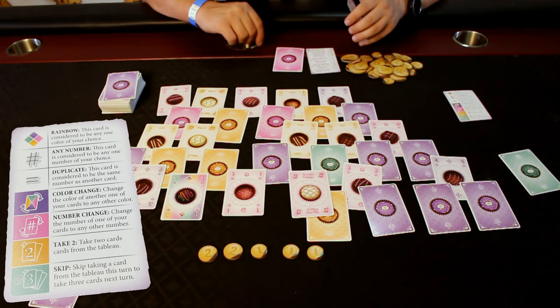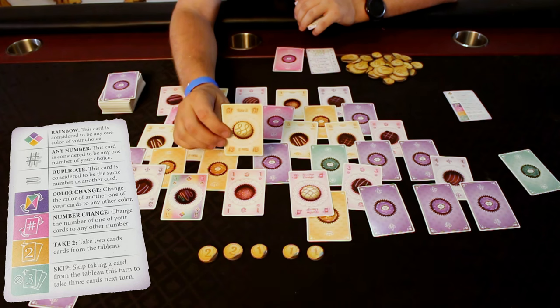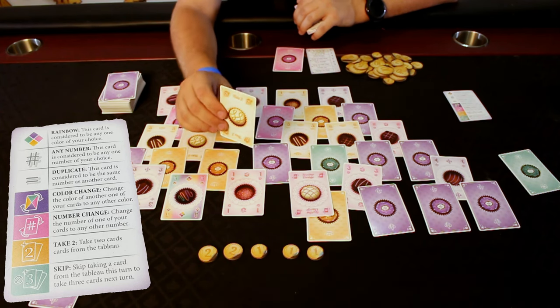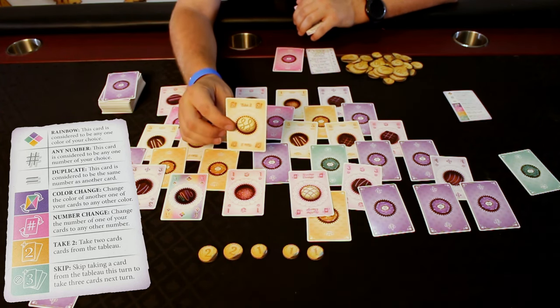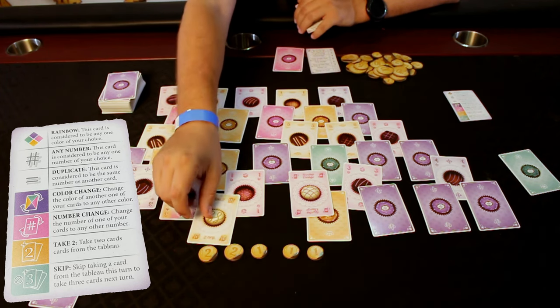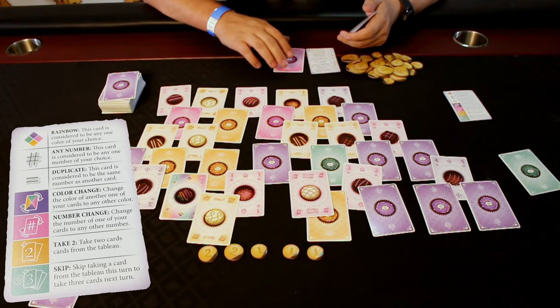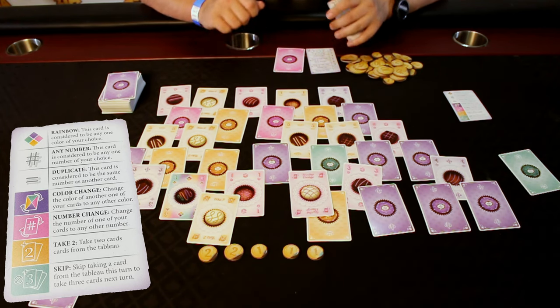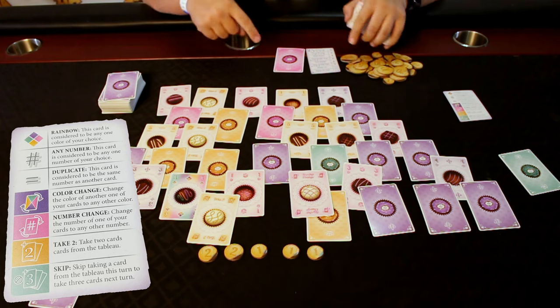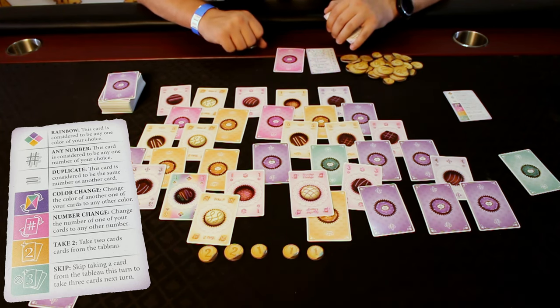Let's talk about the take two. If you play a take two, instead of taking one card on your turn, you discard this from your hand and then you may take two cards. And finally, there's one more special card: the skip. When you play the skip, you skip your turn for that round, but your next round you get to take three cards, one after the other, until the end of the round.